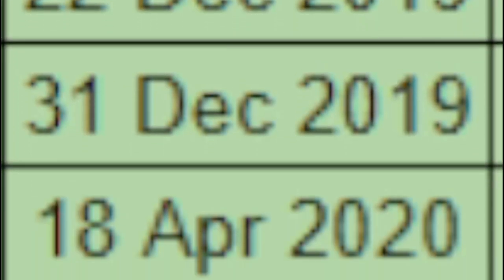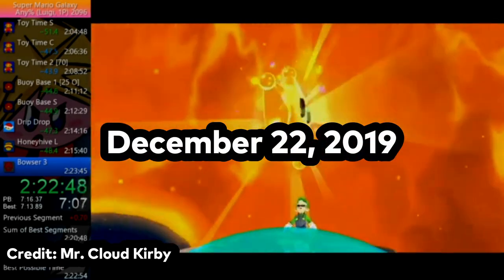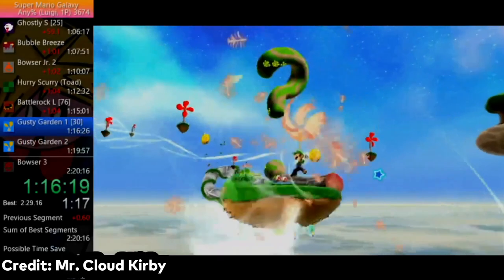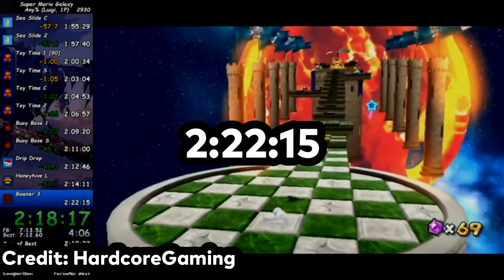Mr. Cloud Kirby and Hardcore are pretty much equal in skill, and they were the only two people who were getting record after record in 2019 and 2020. Mr. Cloud Kirby's first world record in the Luigi Any% scene was completed on December 22, 2019, just in time for Christmas. Just 9 days later, however, Hardcore submitted a world record of his own, just in time for New Year's, beating Cloud Kirby by 3 seconds. Despite the small time difference, Hardcore would hold the record for an impressive 109 days, until April 18, 2020. Mr. Cloud Kirby's time of 2:22:47 stood for 2 days, until Hardcore came back yet again and one-upped Mr. Cloud Kirby with a 2:22:15.